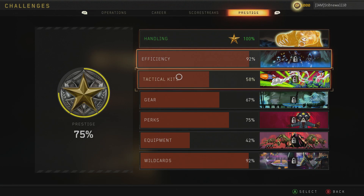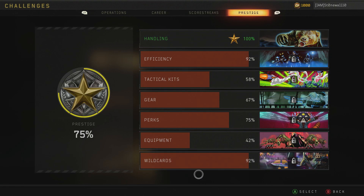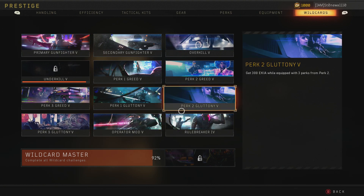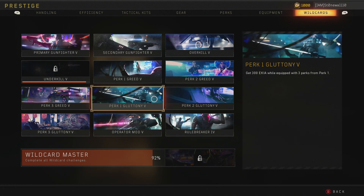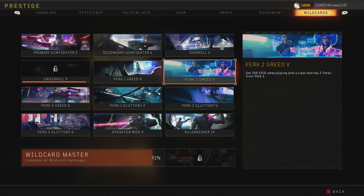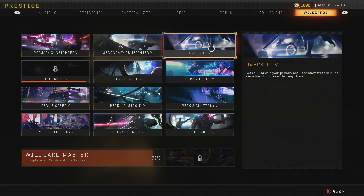In this case we're coming all the way down to the prestige challenges at the very bottom. I've run classes really just to get challenges done — especially the gluttony ones where you run three perks from the same slot. Those didn't take too long because it's just 300 kills and aside from the perk setup you can run a fairly normal class. This one is a lot less normal. It's very similar to the overkill challenges where you have to get kills with the primary and secondary weapon in the same life.